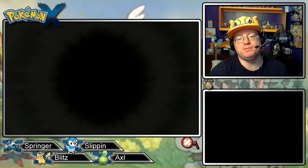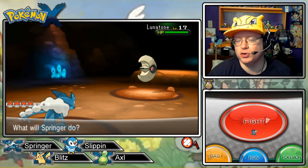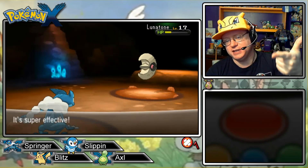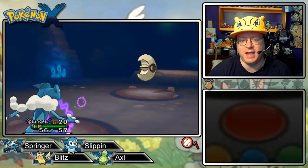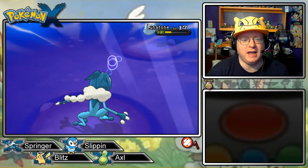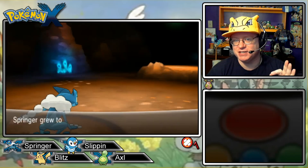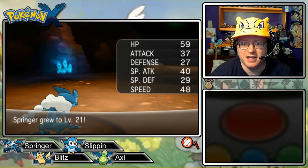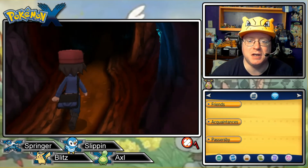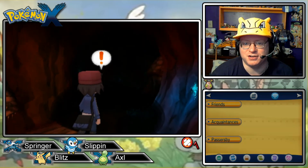Did you know — back in Gen 1 — if you used Swords Dance to sharply boost your attack stat and then landed a critical hit, it would only calculate the critical hit based on your base attack stat doubled, not your boosted stat. In current generations your boosted stat is what gets used. That's kind of broken, especially with movesets like Slash, Karate Chop, or Razor Leaf which had high critical hit ratios. Gen 1 has had some of the glitchiest programming ever.